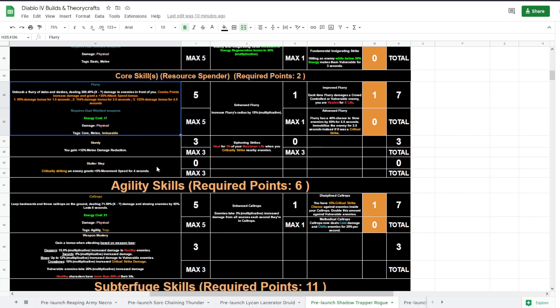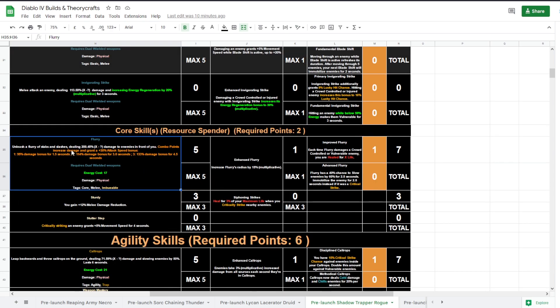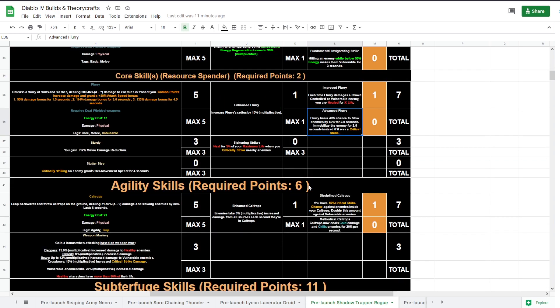Flurry is the core skill of choice with Combo Points. If you go for the Combo Points specialization you get increased damage and grant 30% attack speed bonus. The damage is 95, 114, or 133% depending on how many combo points you had when you used it — 1, 3, or 4.5 combo points. This costs 17 energy. This upgrade increases the radius, and you can also get healed when you damage a crowd-controlled or vulnerable enemy. Alternatively, there's a chance to slow and immobilize enemies on crit strike.